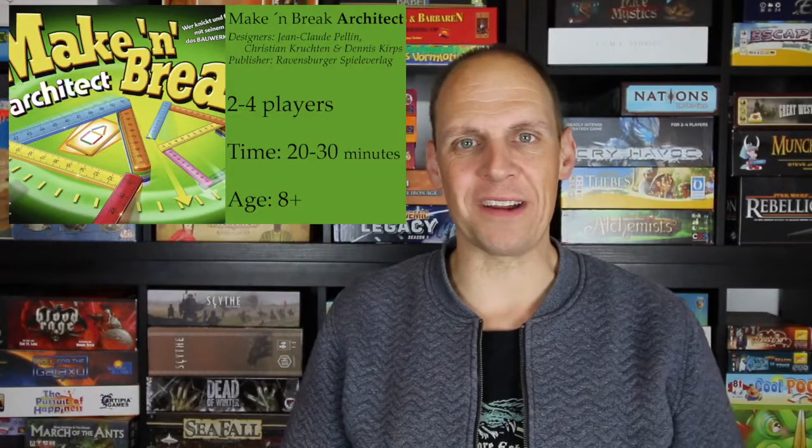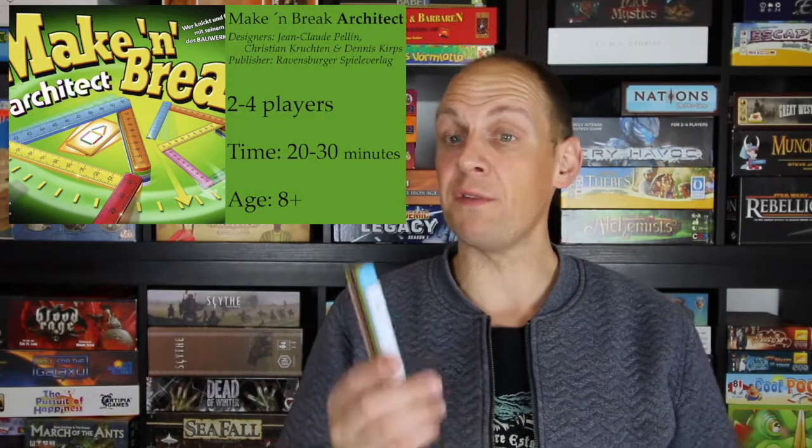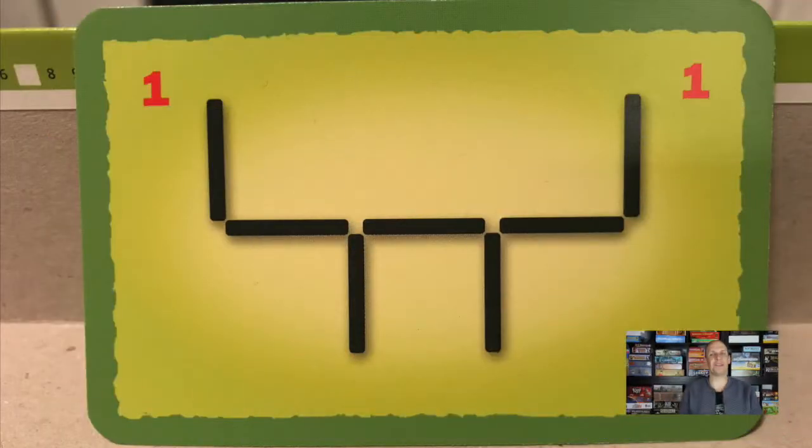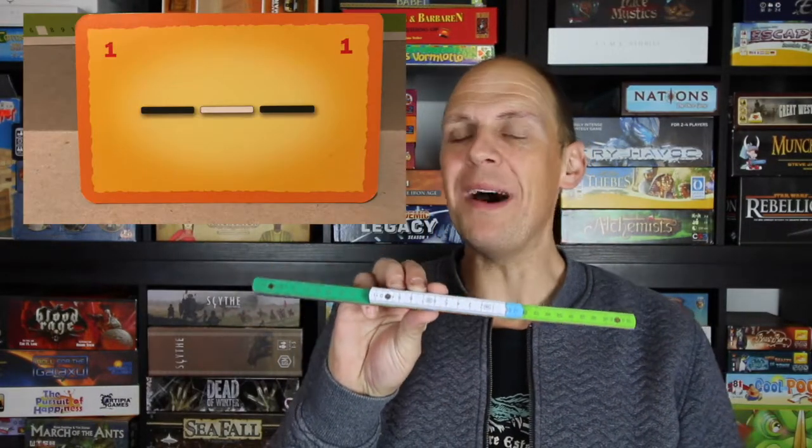In Make and Break Architect, each player receives a very colorful folding ruler. You have challenge cards that you flip one over, and each player races to see who is the first one to create the shape that is on the card. Sometimes it can be fairly easy, but sometimes the assignment can be a bit more difficult and there might only be one way to exactly fold that shape. A lot of fun.